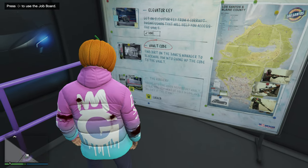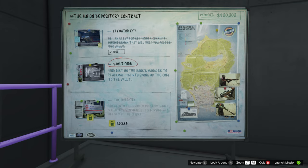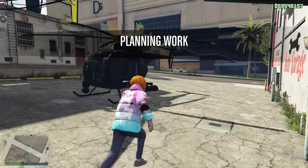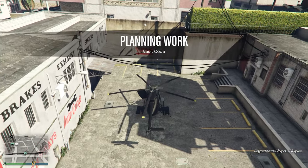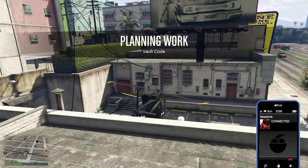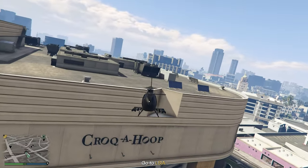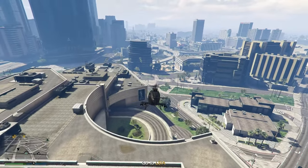As soon as you get back to your auto shop, it is time for mission number two — Vault Code — which is also incredibly simple. Your chopper should still be right outside. I would recommend a chopper or a Oppressor Mk II, just so it's a little bit quicker. She's going to talk to you — if you hang up, it will make it faster and just show you where the target is. Essentially, you're just going to head on over to the airport.